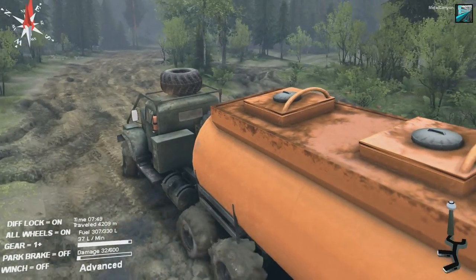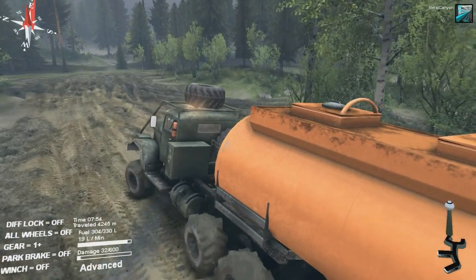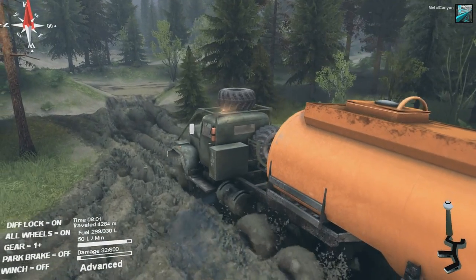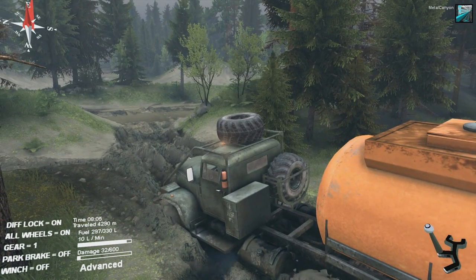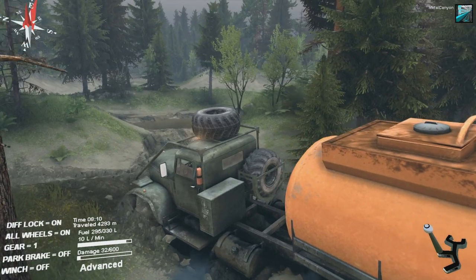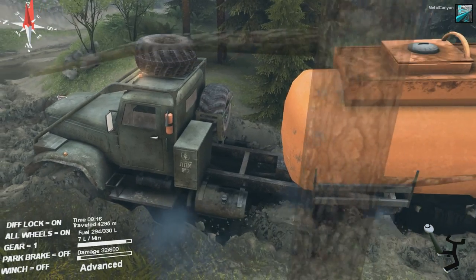Fortunately we have 4,000 litres of fuel there, so in case we need it, we got it. I'll keep all wheel drive on for now, and also diff lock for this part. Completely stuck. Come on. I know you can do it, truck — I know it's a lot to pull, but you can do it. The problem is this little hill over here.